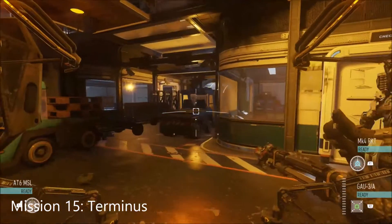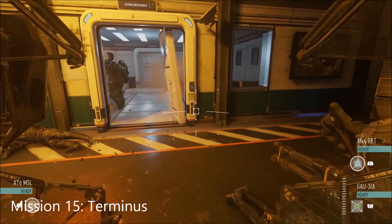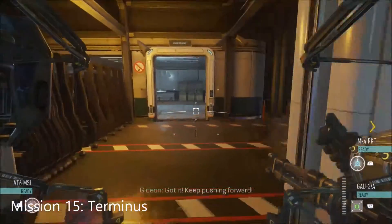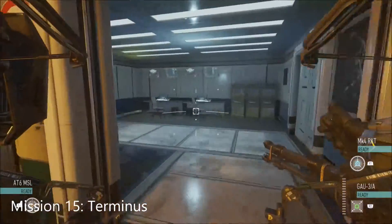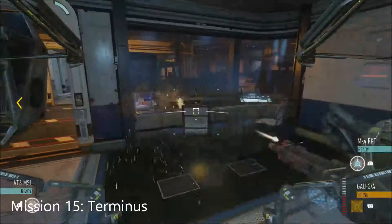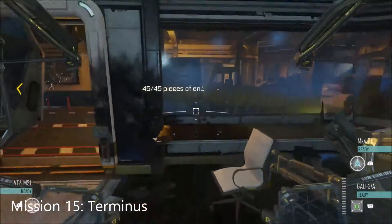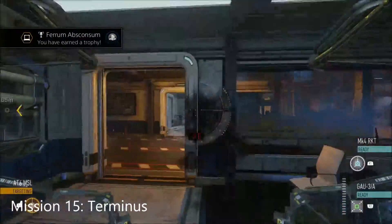Now we get to the point where Gideon smashes this door open — this is the final Intel in the game if you've collected them all in order. Make your way through this door; he goes right, but you go straight on into this room, and the last Intel is right here. Thanks for watching all three parts — I hope you found them useful and I hope I helped you get that silver trophy!